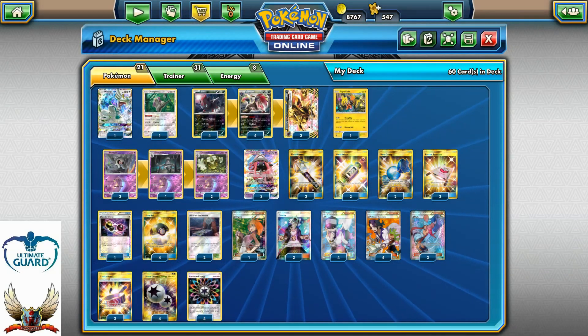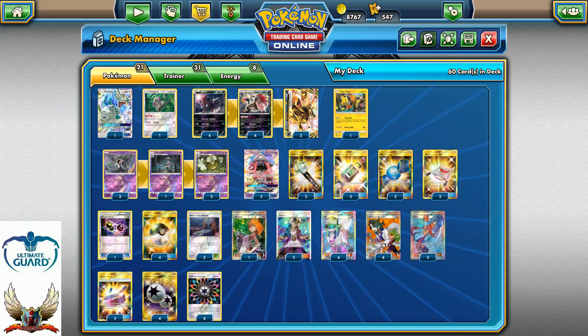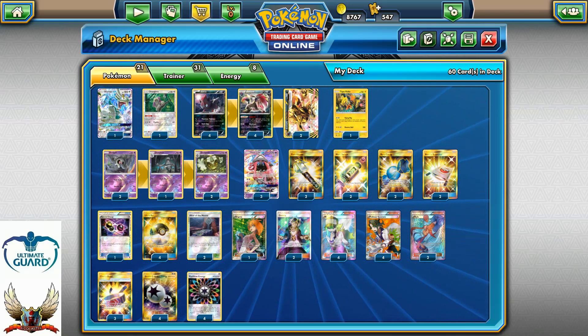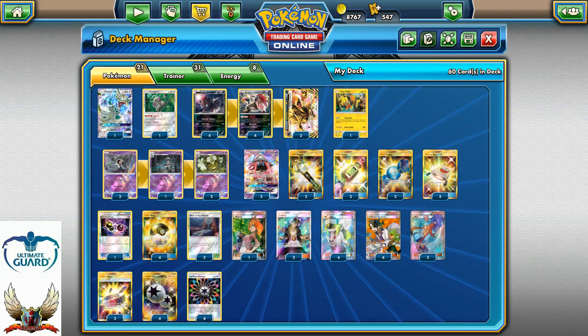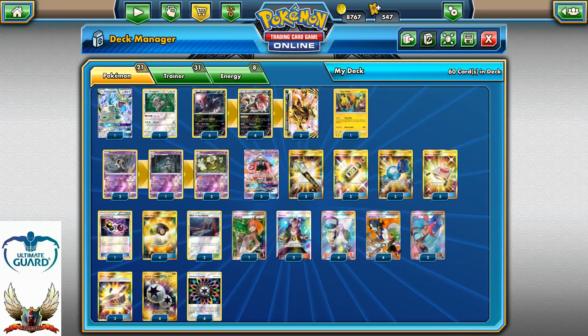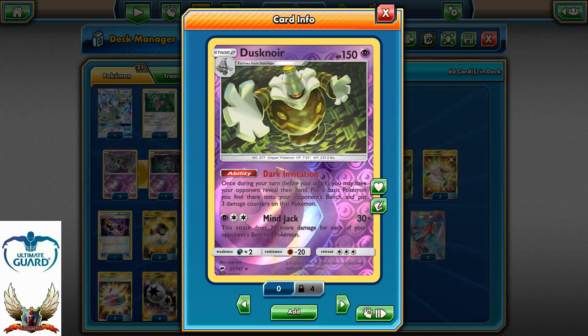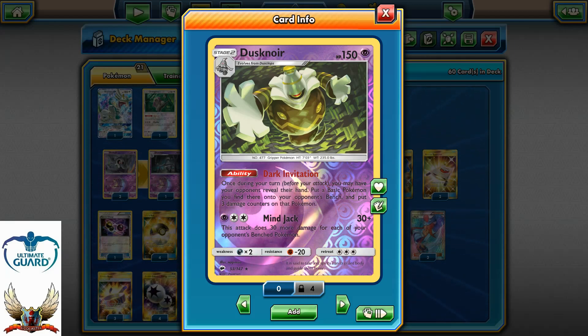I decided not to play Kukui because it's very hard to find these days and you really don't want to spend bench space on Tapu Lele just to search Kukui — though sometimes for the knockout that's the perfect play. That's the main reason I decided to play Dusknoir instead.